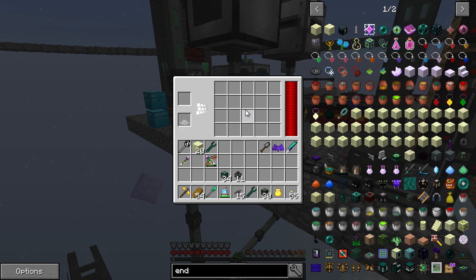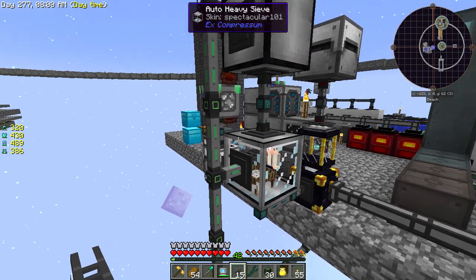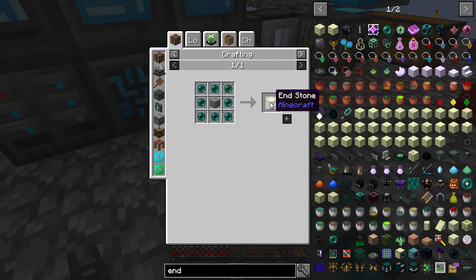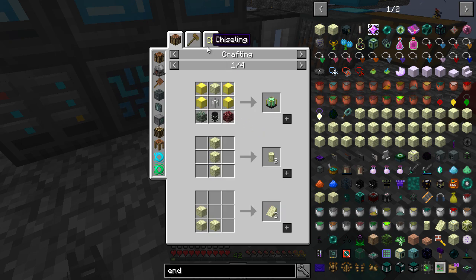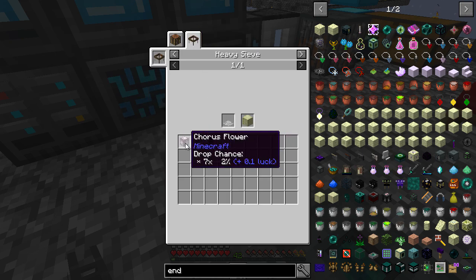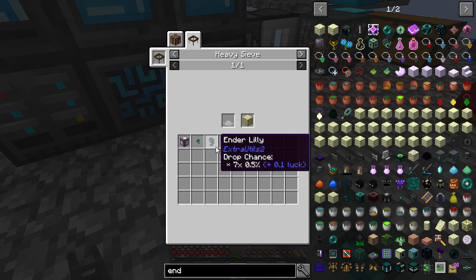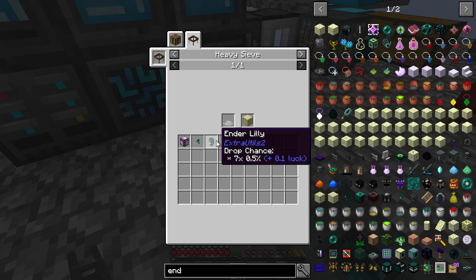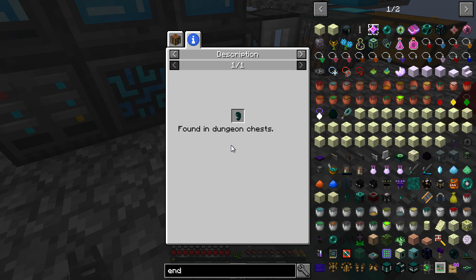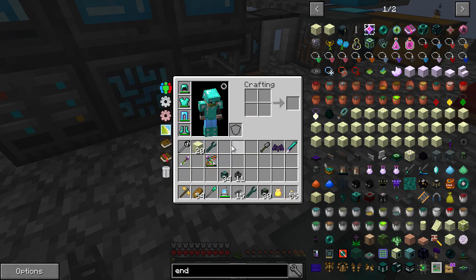It's kind of annoying that we have to go back to the sieve stuff, but such is life. There's a really low chance for everything - if we have a look at all of this, it's a 2% chance, seven times 2% chance for the chorus flower. And 0.5% for an ender lily - thank heavens we don't actually need ender lilies because that's bio mash. So we don't need any of that. Basically I'm just playing the waiting game, waiting for that chorus stuff to happen.